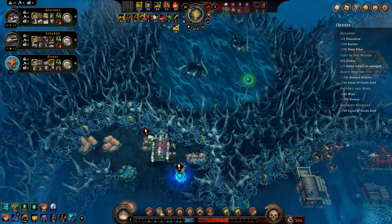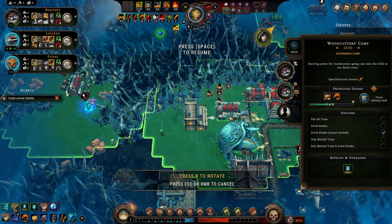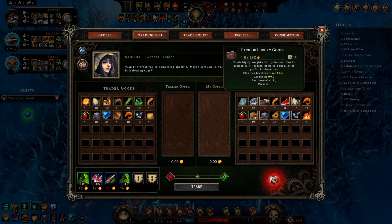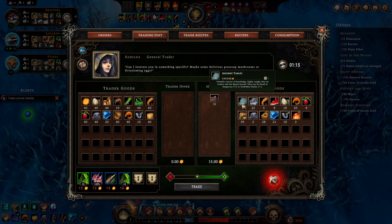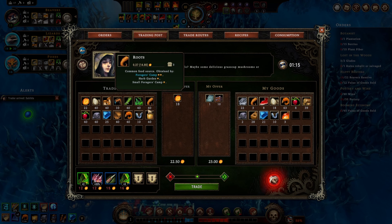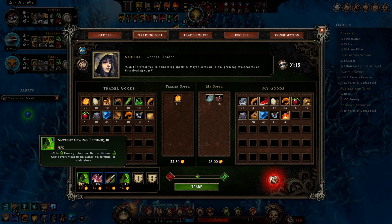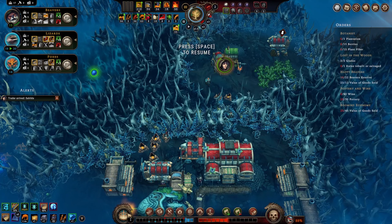We'll open that. Move this guy over - say hi to Sahilda! We wanted to trade packs of luxury goods using a trade route but I don't want to bother making provisions right now. We'll just trade her these and get a bunch of amber so we can reroll our building blueprints. Is there anything else we care about? We could buy tools but we don't need them. We'll just take 18 amber, thank you. We are going to reroll this blueprint right away.